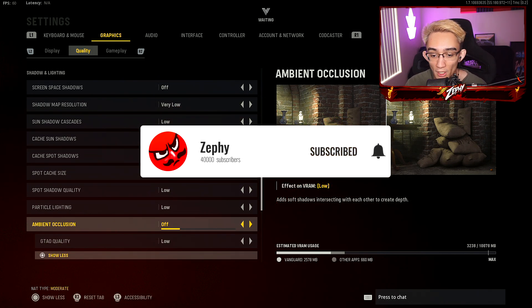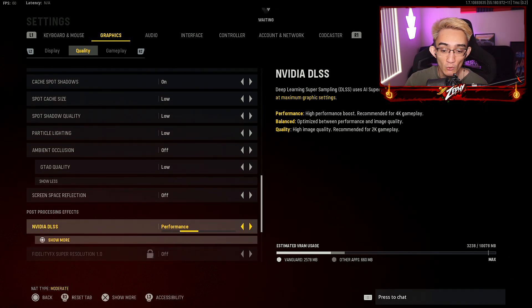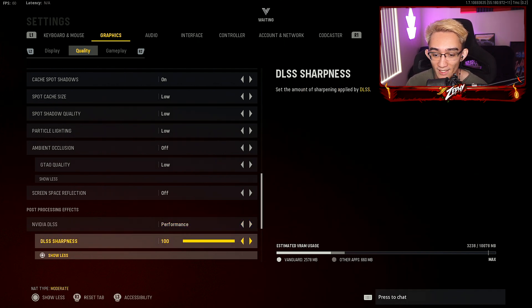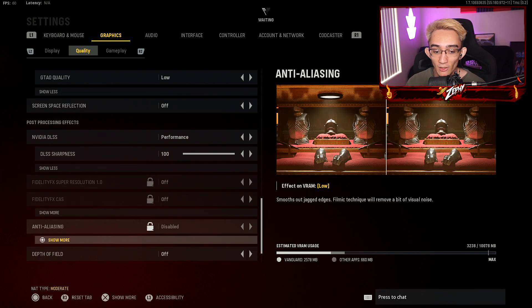Press square or just show more, then have your GTAO quality on low. Screen space reflection off. Now this is where I find quality of gameplay and higher FPS very interesting. If you have a 1080p monitor, I would highly recommend rocking NVIDIA DLSS on performance. Then hit show more — DLSS sharpness, you want to max that out to 100. This improves the quality of your gameplay and you get about 20 extra frames compared to having your anti-aliasing enabled.